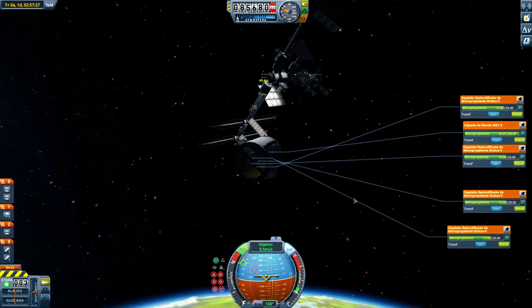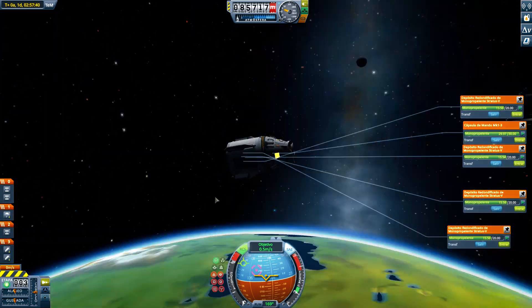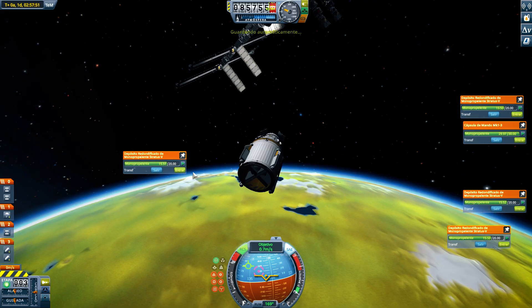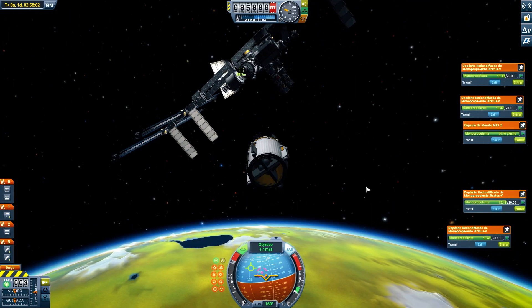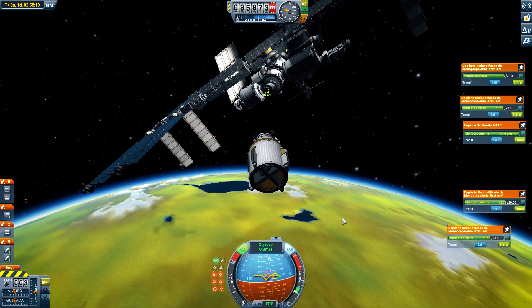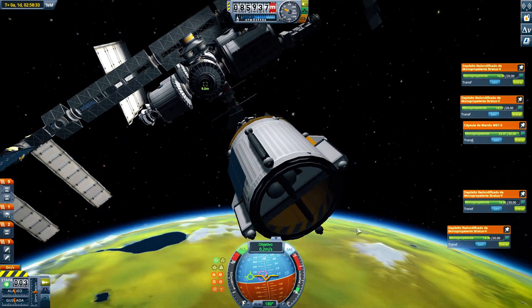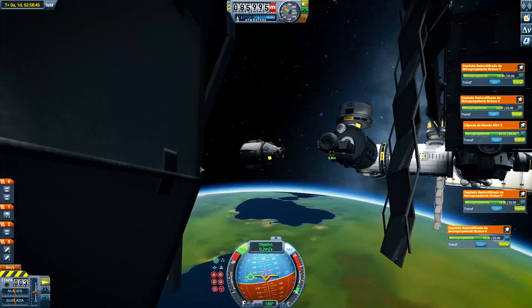As you may notice, the Dragon Capsule doesn't work the same way as the real one. I added some RCS thrusters so it is easier to maneuver — I didn't know exactly how the real Crew Dragon Capsule is supposed to maneuver, so I just added RCS.